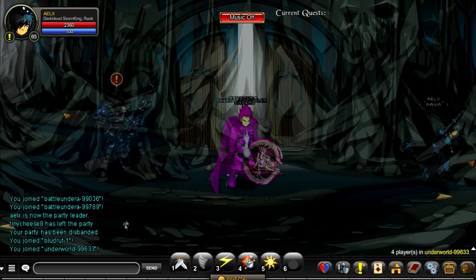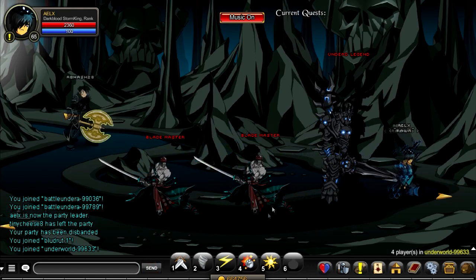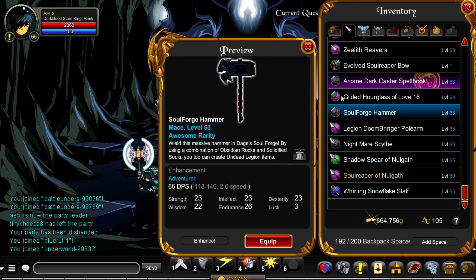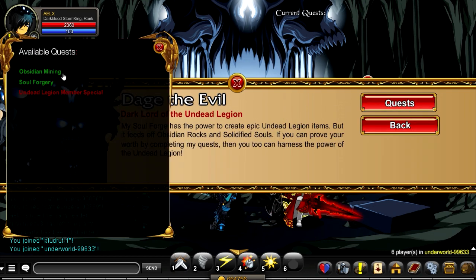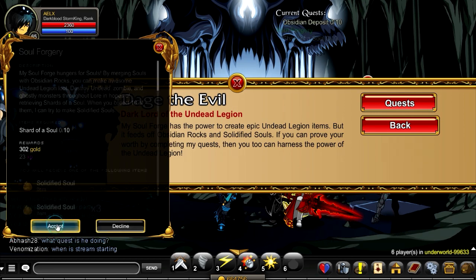Once you have done that and accepted all three of the items, you can then go back over to slash join Underworld, go all the way to Dej, click on this giant thing, and the quest will appear. Turn it in and you will have unlocked this hammer. What this hammer unlocks is - if you click on Dej and click on Soul Forge - there are two quests: one called Obsidian Mining and one called Soul Forgery.